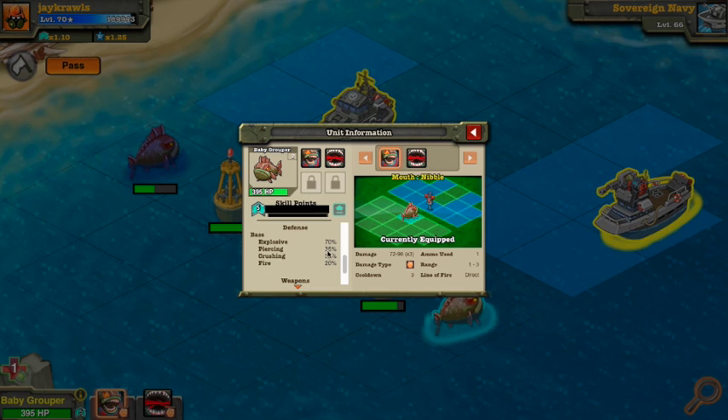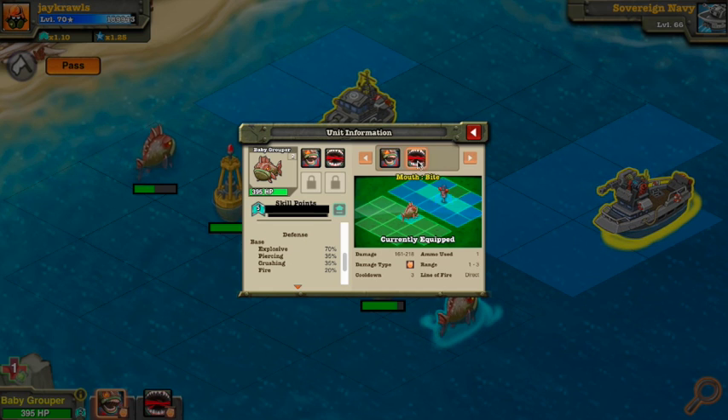Its basic defense: 70% explosive, 20% fire, 35% crushing and piercing damage. So it's got decent damage resistance to fire, crushing, and piercing, but explosives is going to be its weakness, and also the torpedo attack.